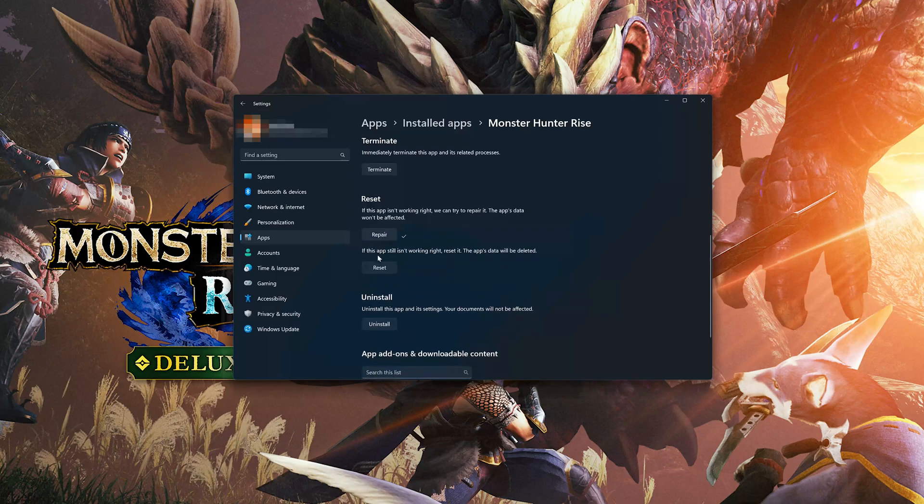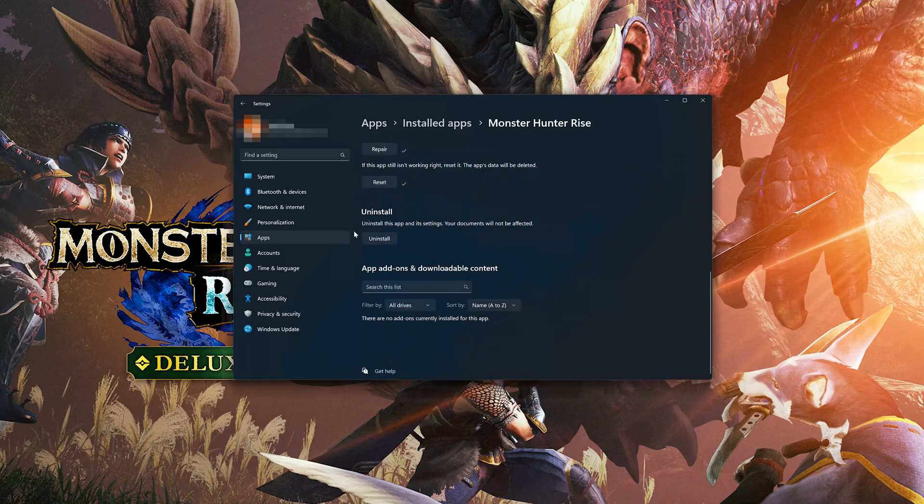If Monster Hunter Rise is still not working right, reset it. Now press the Reset button and press Reset again. The Monster Hunter Rise data will be deleted.